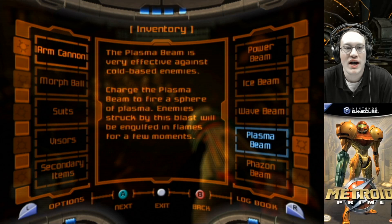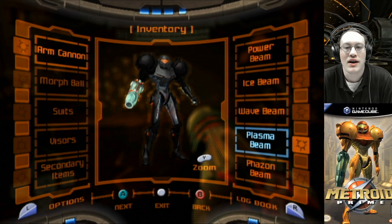Samus' notes: fire the plasma beam to open red doors. The plasma beam is very effective against cold-based enemies. Charge the plasma beam to fire a sphere of plasma. Enemies struck by this blast will be engulfed in flames for a few moments.